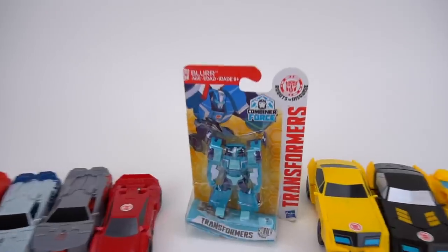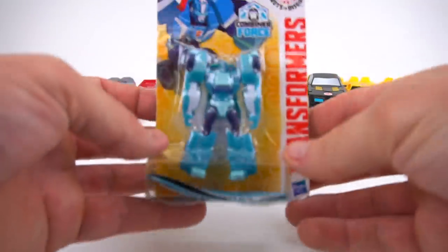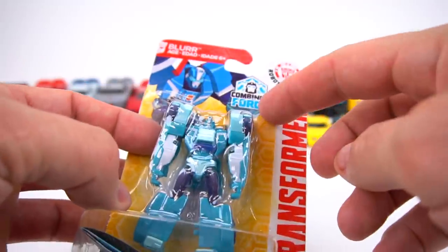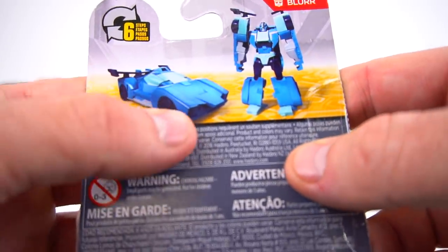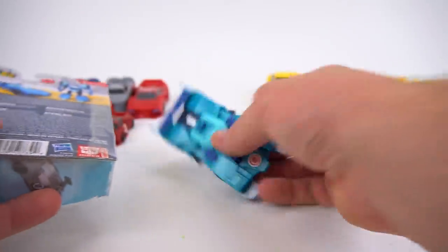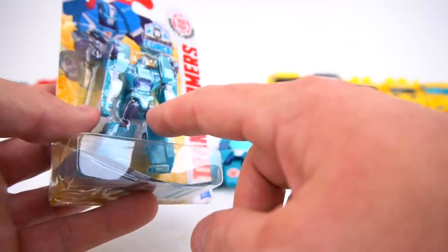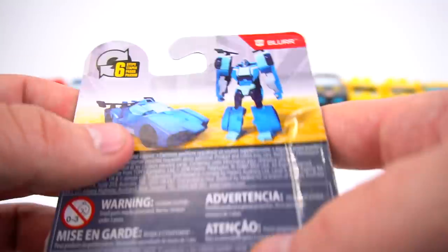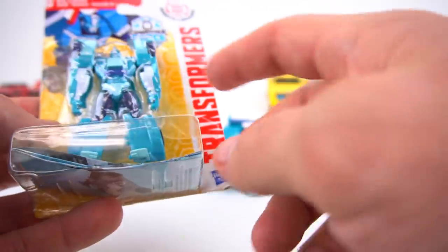Let's check out this Legion Class Blur. Here is the Combiner Force Blur - even though this figure doesn't actually combine, this is the Combiner Force packaging. And this is what it looks like on the other side. It should look pretty cool when it's transformed, and it has the same colors as the One Step Changer, even though the figure inside looks a little different. The packaging shows a slightly different shade of blue than what's inside.